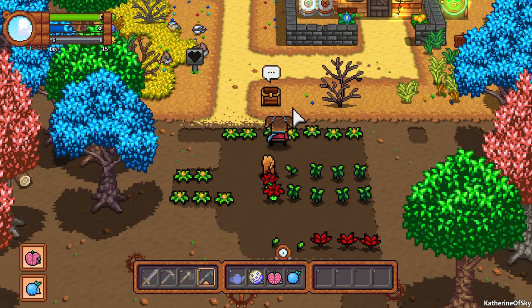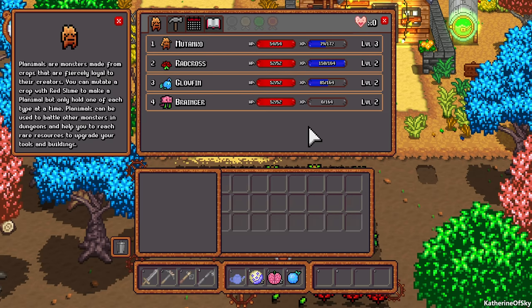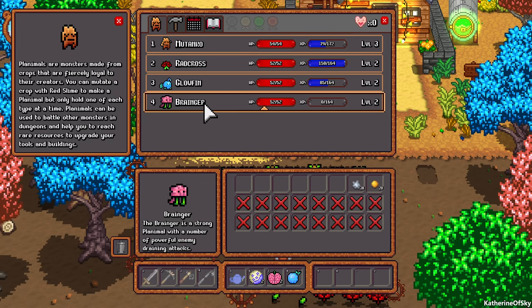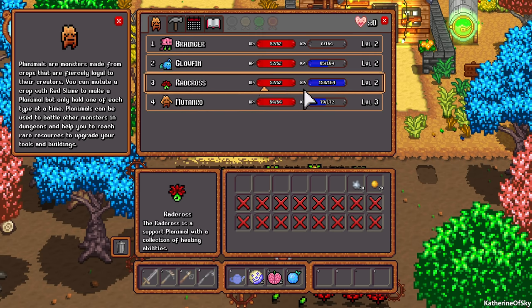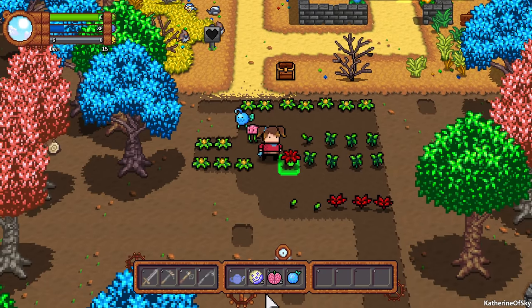Let's go ahead and bless it with a slime and harvest these - nice. We've got brain kin and we've got some glow fruit. Can you imagine eating something called a brain kin? Anyway, we have a brainer - hooray! Let's go put him in the front here so we can see all of our lovely planimals and let them do their thing.